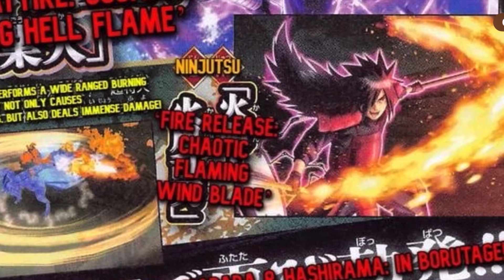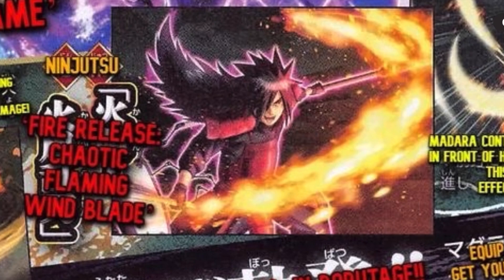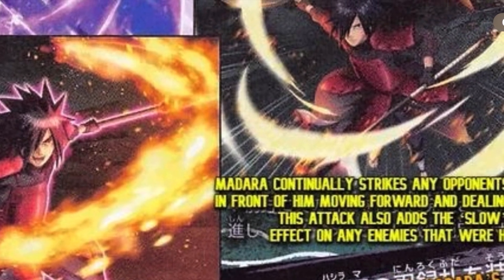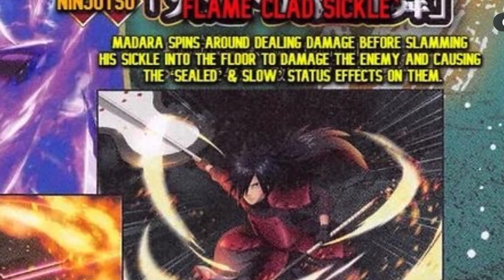It doesn't say revival or anything, but I feel like most of the time in the V Jump scans it doesn't show that, so we'll wait and see. Ninja 2 is 'Fire Release: Chaotic Flaming Wind Blade' — seems like he's going to have a blade that shoots out fire. The description says Madara continually strikes opponents directly in front of him, moving forward and dealing damage, and also adds the slow effect on hit enemies. So something similar to wandering ninja Sasuke's Amaterasu slash — maybe he shoots out a huge ball of fire and starts slashing forward. The slow by itself without evasion strip or high accuracy is kind of worrying me.